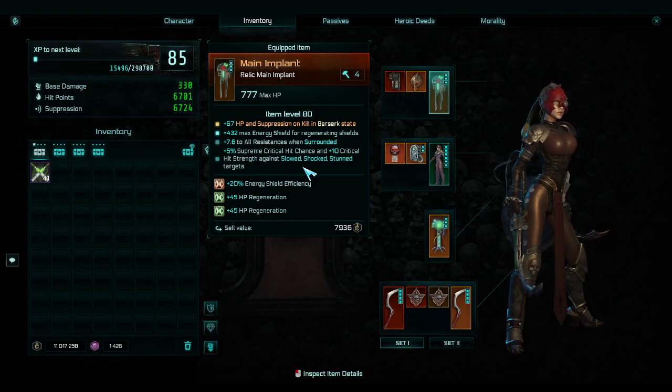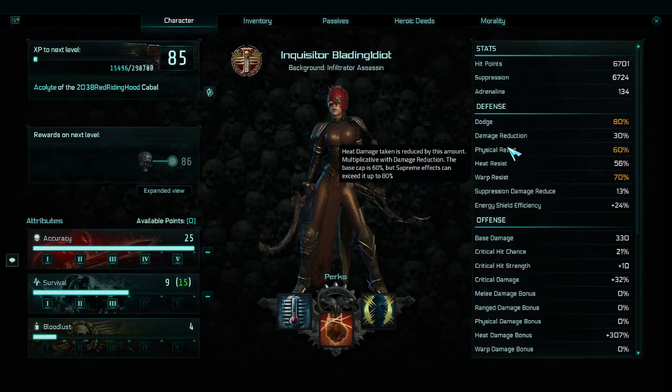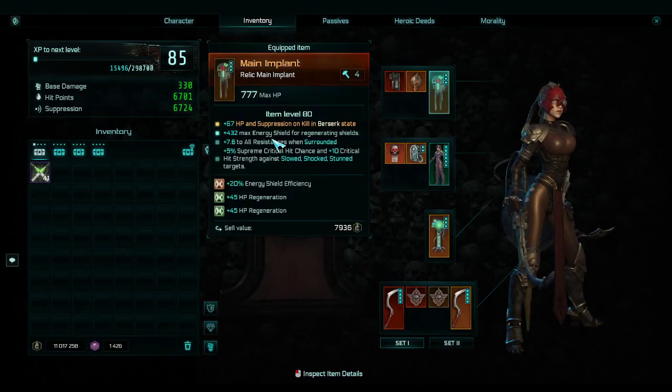This is all live — I don't edit, I don't do any of that. We are almost always in berserk state, so the initial status giving 66-67 HP and suppression on kill is amazing. The second implant has max energy shield which I don't care about, plus 7.6% all resist when surrounded — I don't actually need it but it's nice. The last mod on it is just amazing.